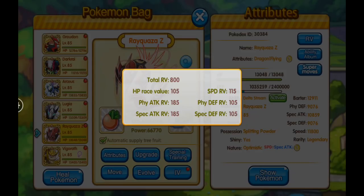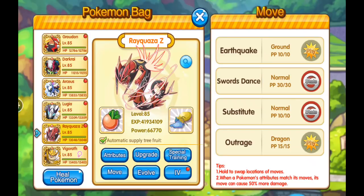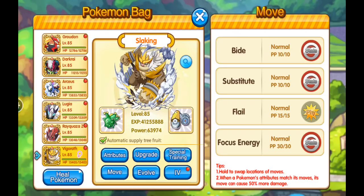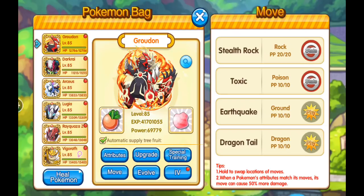Even though base speed is 115, he actually hits around 148-149 with his item plus the nature. For Slaking, I wish I could put body slam on instead of substitute — I think that'd be a little more useful, but substitute is still useful to lower your health. Sometimes they can't kill you, and after you do focus energy you can do flail if you're gonna die, or use bide and then pop your salac berry — that's also useful.